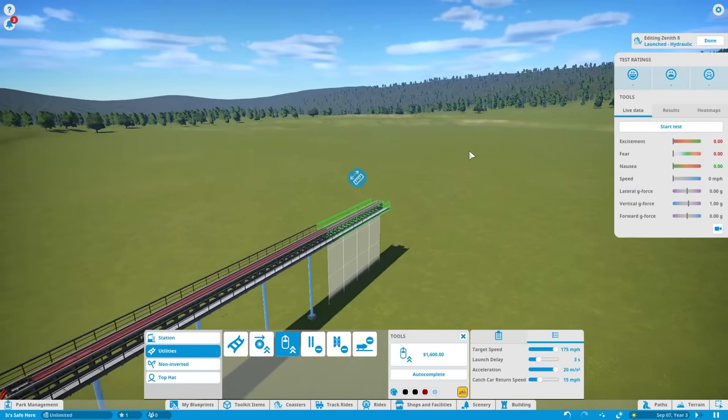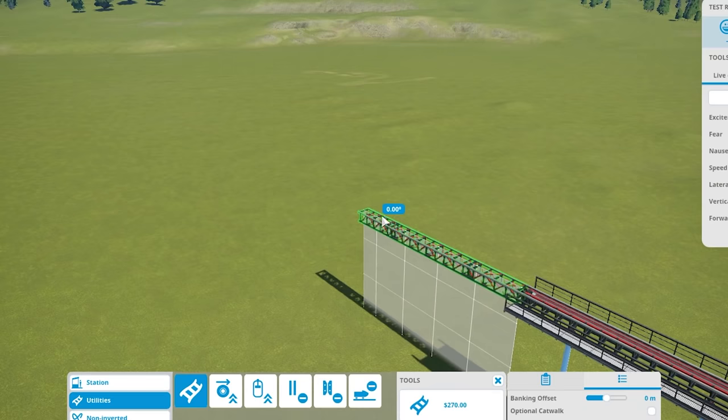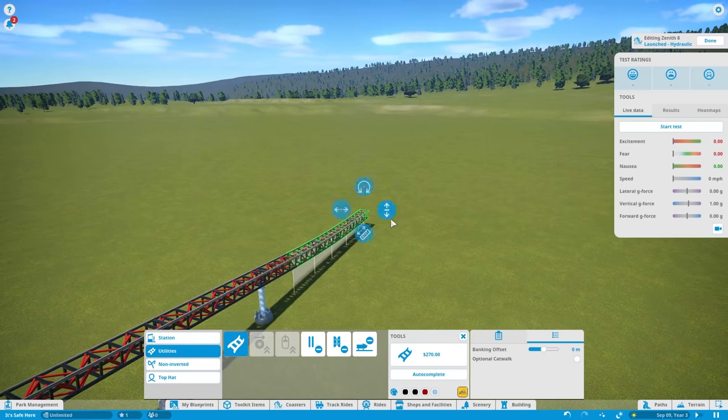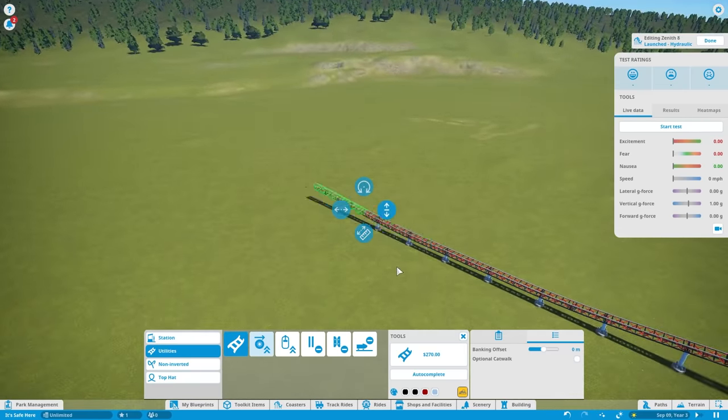It waits in the tunnel for a few seconds before launching as fast as humanly possible. I'm just going to build several of the launches here. Then the coaster starts to angle down just a little bit, and when it gets low like this, it hits a tunnel — but we'll build that later.